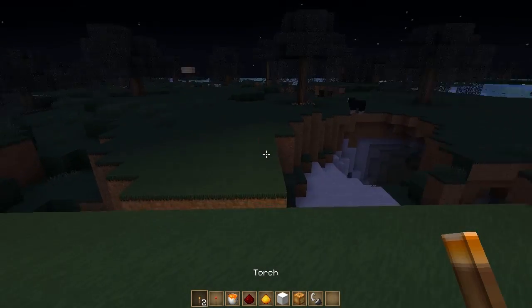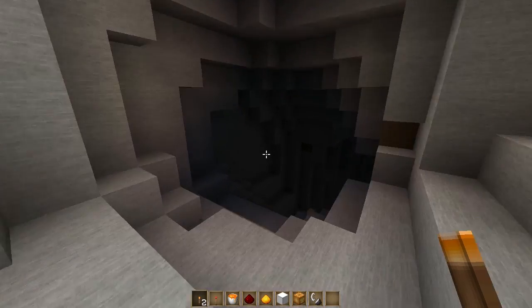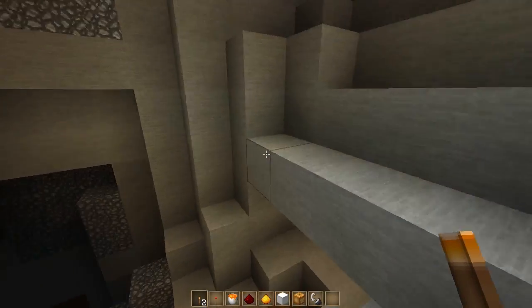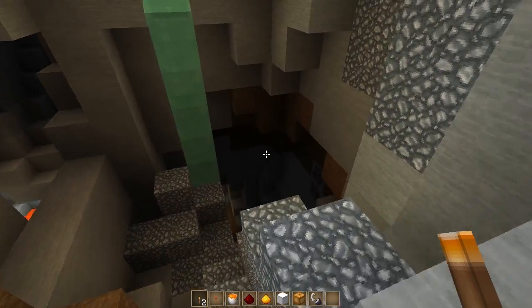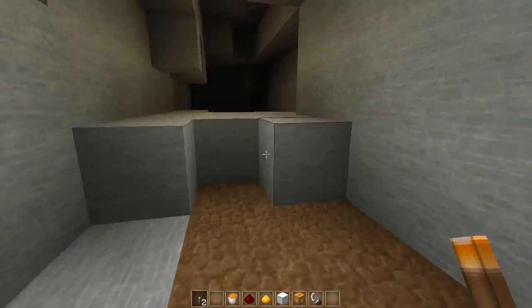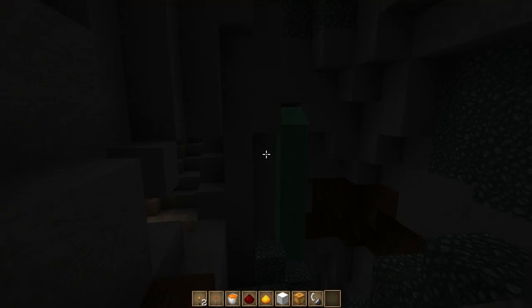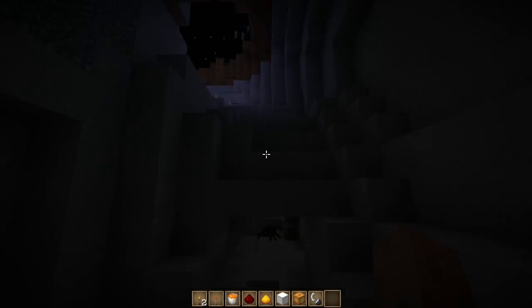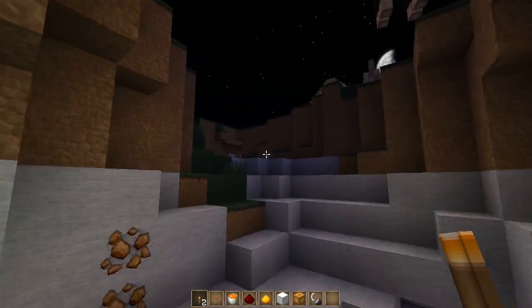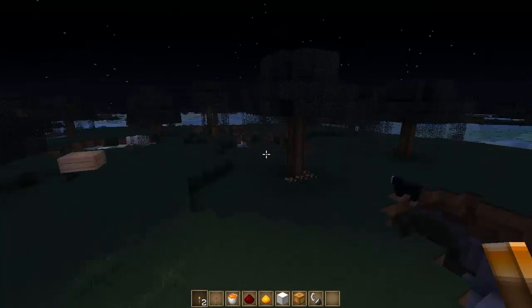What this mod is really good for is caving. Let me go down this cave and show you quickly — you can see I'm going down and it's just lighting it up for me. Say you were on a caving session and you only had one torch left and had to find your way back out — you could just carry this torch around the cave and find your way out. Let me take the torch out of my hand to show you what it looks like without it.